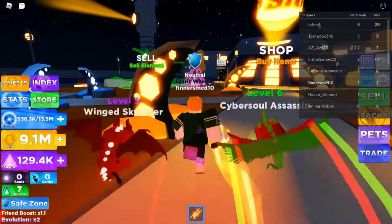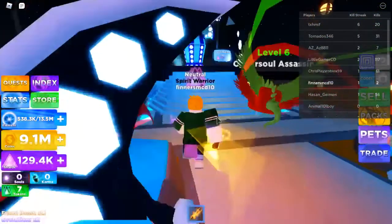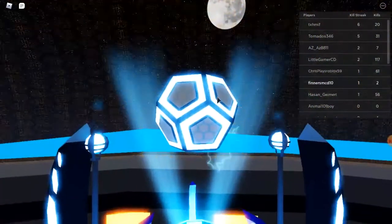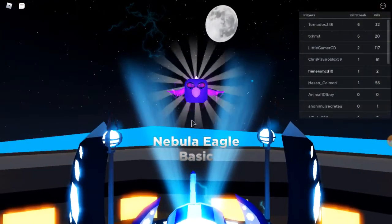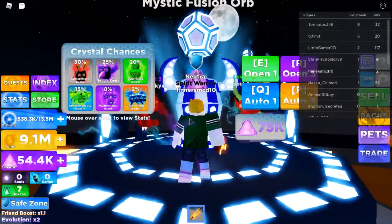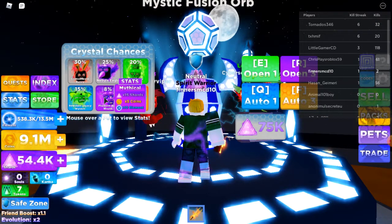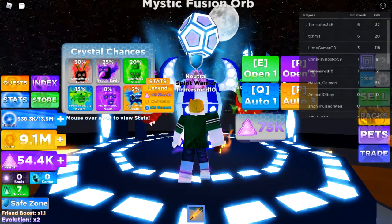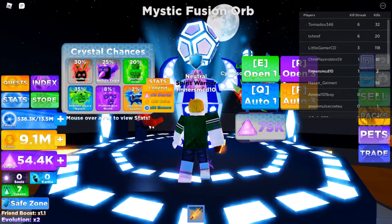We're going to buy another pet, which costs 75,000. We got a Nebula Eagle Basic — okay, it's not the worst one. Whoa, Ultra Genesis Quadtail: 15x shards, 25x, 30x element. Okay, that's a lot.